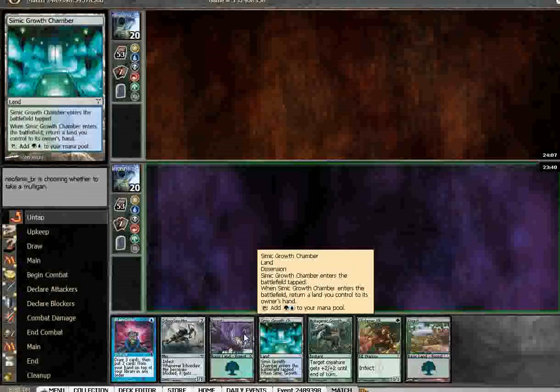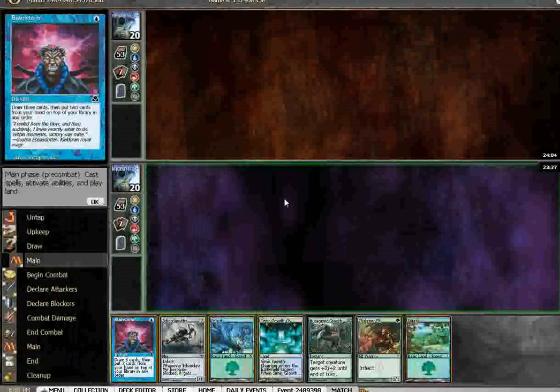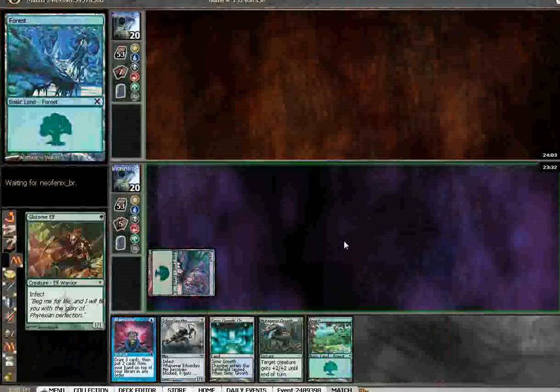And then when I realized that they had released Blighted Agent, I saw that I could pretty much ditch out black for blue without losing any cards, and I got Brainstorm plus some extra special sideboard stuff. Very pleased with the deck so far.